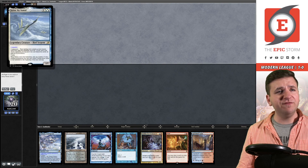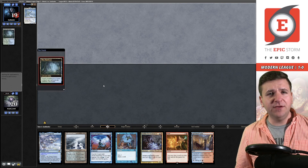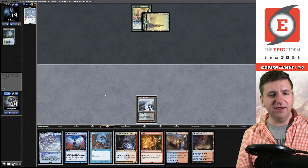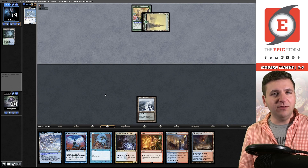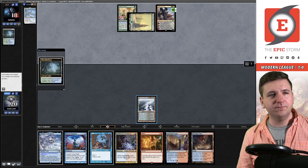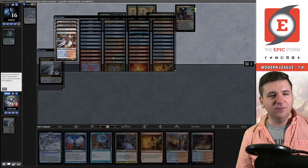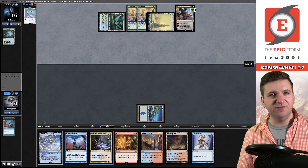Welcome to round two. Our opponent has already revealed Yorion Sky Nomad. We've opened up a decent hand and we're going to try it. Misty Rainforest, then they play Breeding Pool into fetch. We're likely facing money pile here. There's Uro in six — yep. They attack putting me to 16, just disrespecting my ability to clock them. Utopia Sprawl, making that land look pretty good. We're just going to fetch and cast an Opt. I don't want to play the Electromancer yet because they do have Fury and I don't want to open myself up to that.